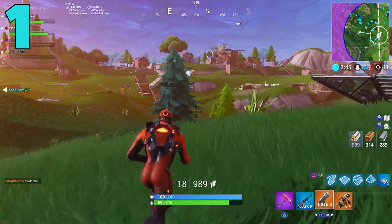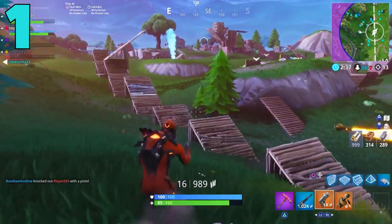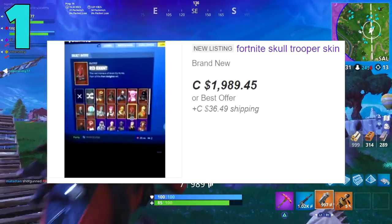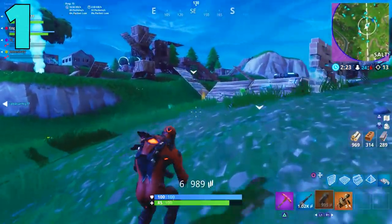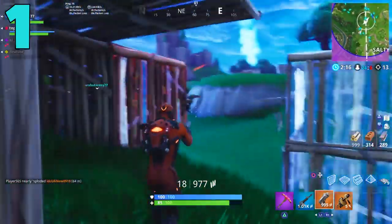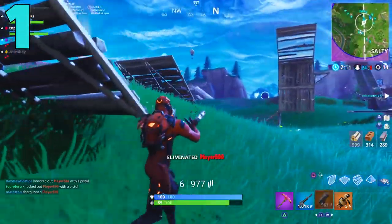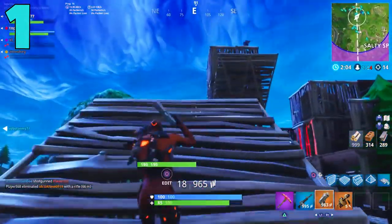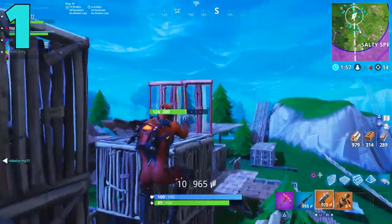Last but not least, we have the Skull Trooper skin. You guys knew it was going to be on this list. The Skull Trooper is the rarest skin in Fortnite — absolutely everybody wants it. People are selling accounts on eBay with this skin for $700 to $1,000, that's how badly people want it. The rumor is that on July 13th — Friday the 13th — will be the last time the Halloween event items are available in Fortnite. So if you really want the Reaper Pickaxe, the Skull Trooper, or the Ghoul Trooper, make sure you're prepared for that day.